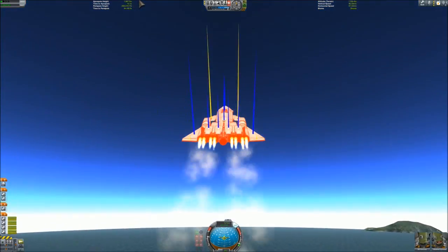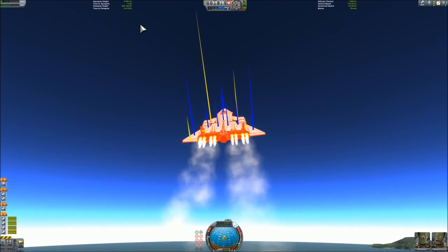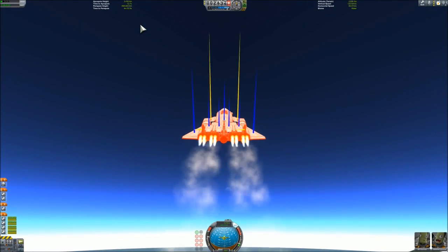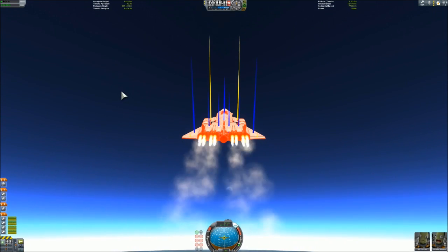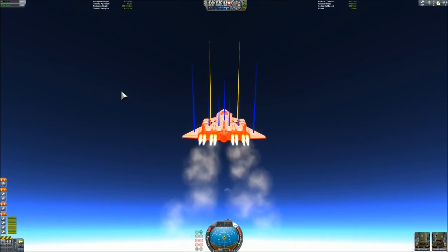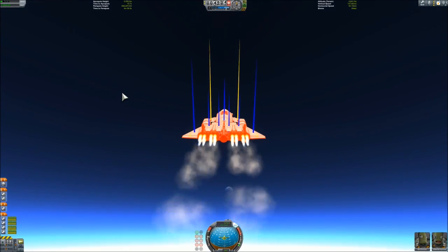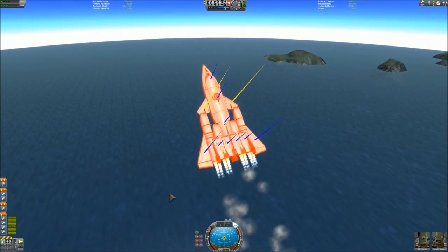I go up with less than full thrust just to spare fuel. This is fine until I reach around 10 kilometers. I go transonic around 12-13 kilometers, at least with this plane. And we can go full throttle with a nose barely up attitude, and this will guarantee that the engines will just start burning furiously.